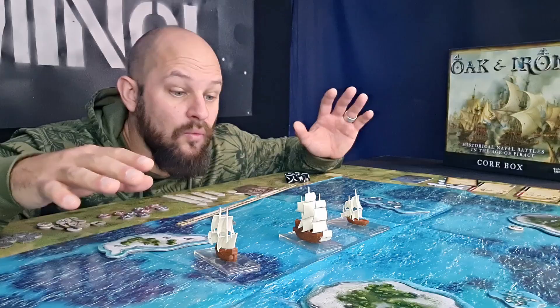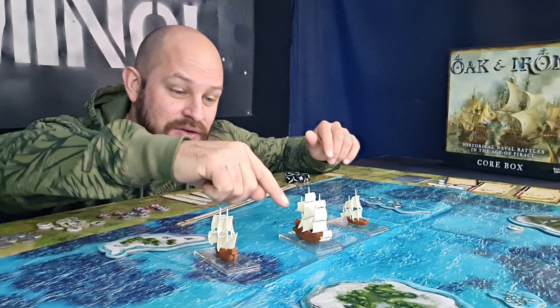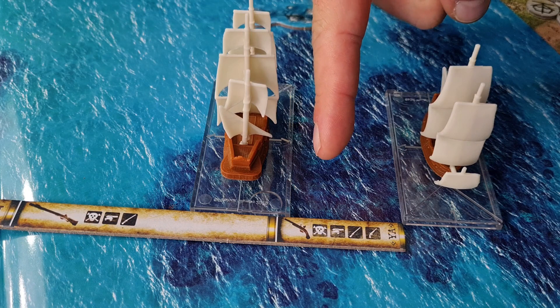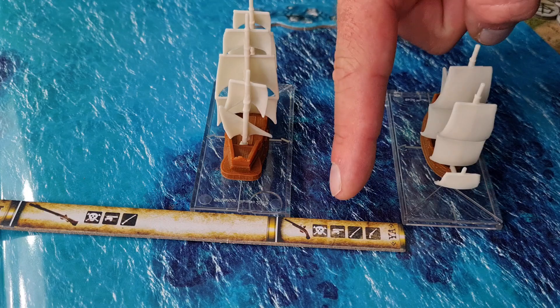Once done with crew actions we move into the attack phase. Each ship can shoot one time per side, meaning a ship could shoot one target on this side and another on the other side. You can fire as long as you are within cannon range or less. If within pistol range you can choose to shoot with a pistol. When you roll your dice you get a skull, cannon, musket, or pistol — that counts as a hit.